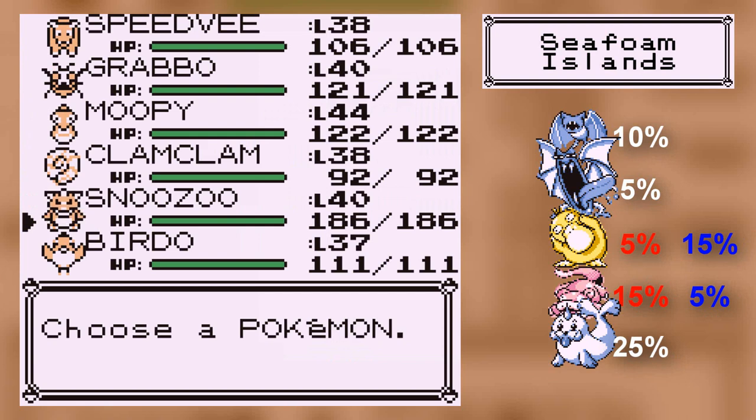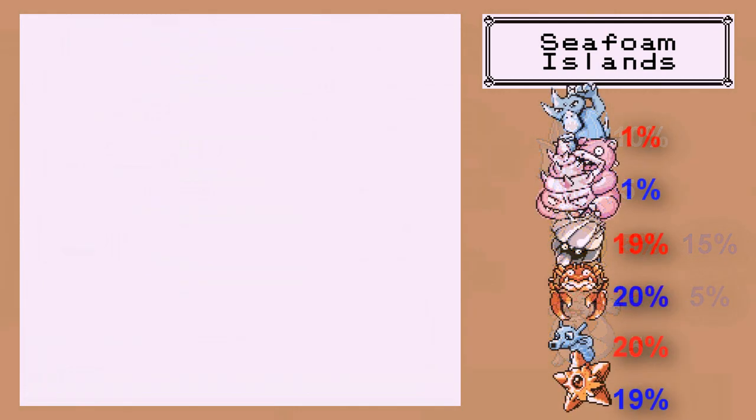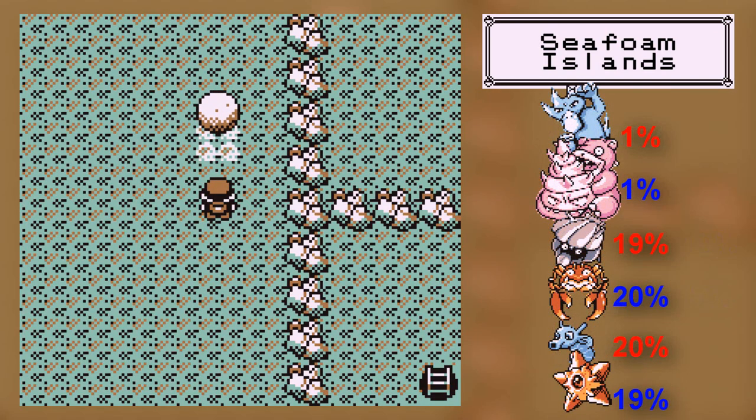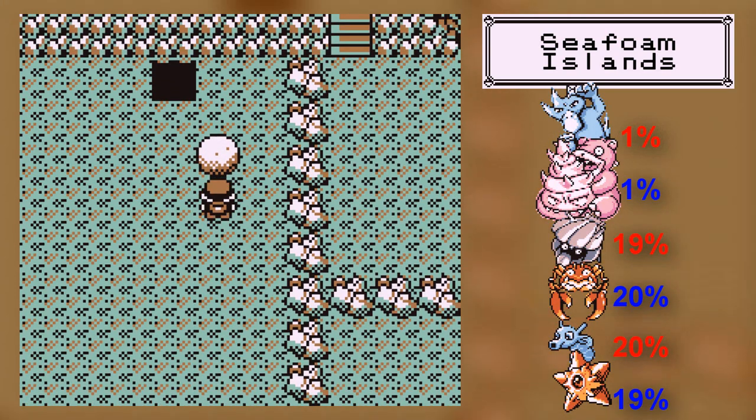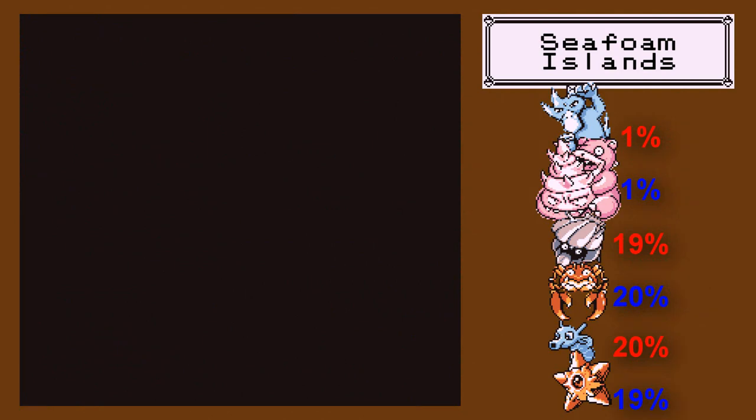Because there are no trainers in the Seafoam Islands. The Seafoam Islands does have a lot of wild Pokemon. Also, make sure you've got a Pokemon that knows Strength, because you're going to need that. I guess you need Surf in order to get out. So, the Seafoam Islands has a lot of wild Pokemon.